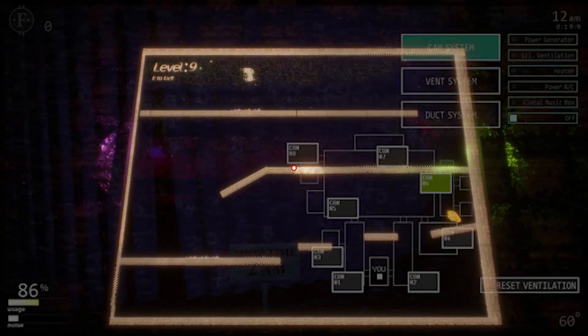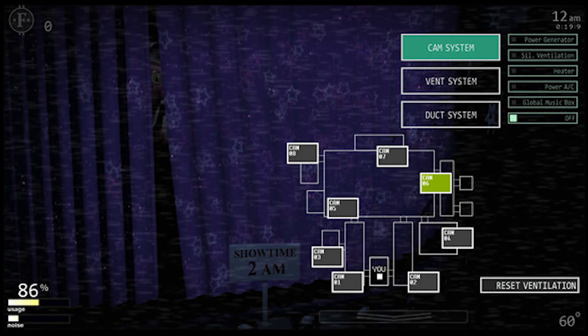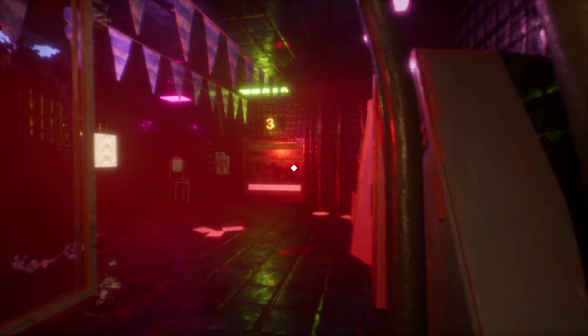The final screenshot shows Funtime Foxy behind the curtains on Camera 6. It says showtime at 2 AM, and our character is currently there at 12 AM - so he might be dying, since I don't think you're supposed to go there unless it's the correct showtime. Still pretty cool. That's all the gameplay screenshots - there's so much to explore if you want to go in depth.